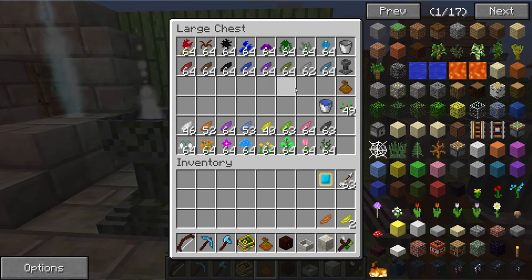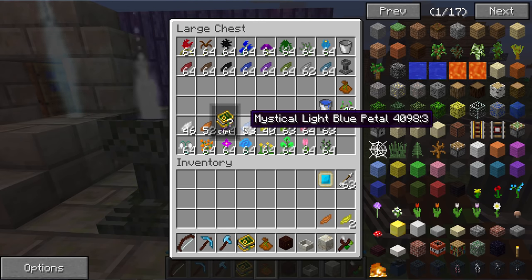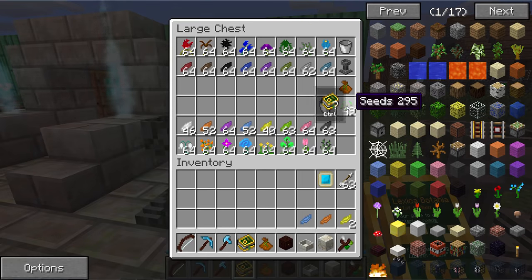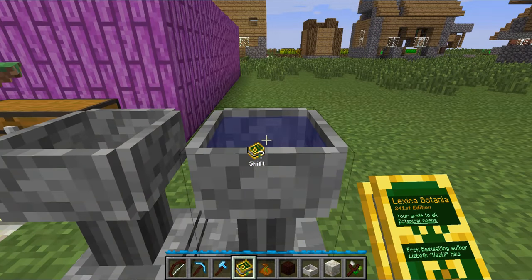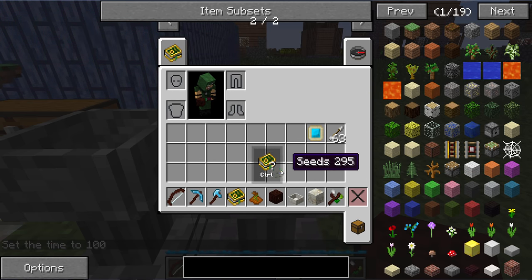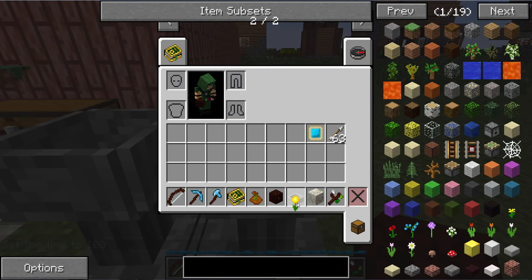I already have a couple yellow, one orange, and I believe it was light blue. Let's double check — yep, light blue. And of course I will need some seeds. Go up to a petal apothecary, change the time back to day, and you're going to want to toss these in. And there you go — got myself a day bloom.